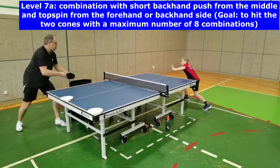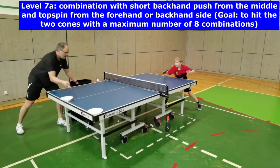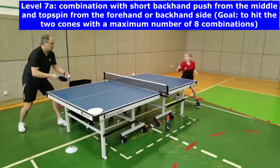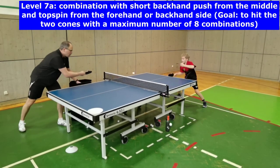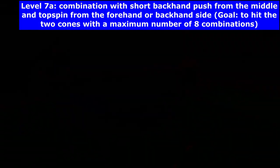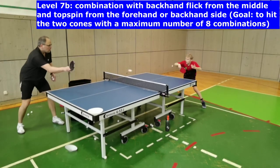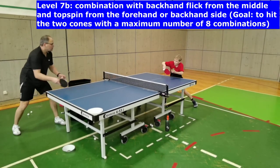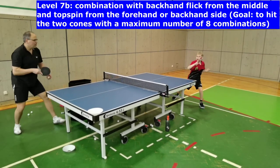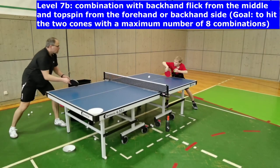During level 7a and b, players have to pass a short middle, long forehand or backhand combination. Players start with a short backhand push from the middle and have to anticipate and react to play the topspin from the forehand or backhand side. For the final topspin, pay attention to the weight transfer in the forehand side and the pointing to the targets at the end of the swing during the backhand topspin.